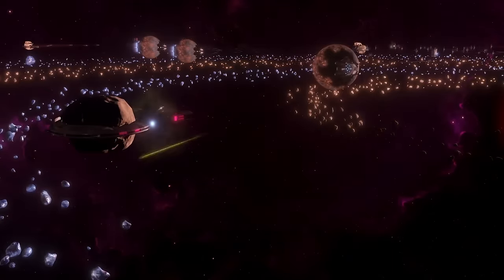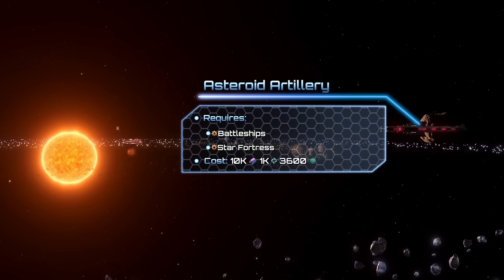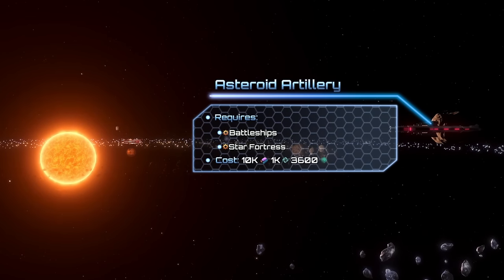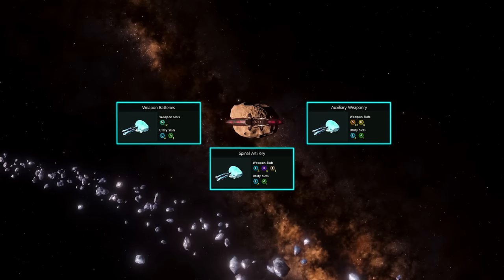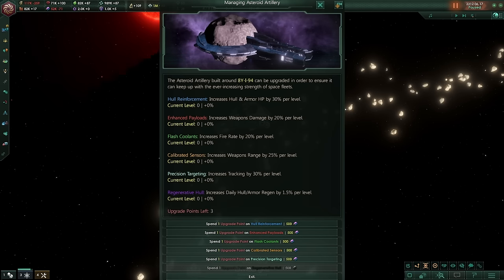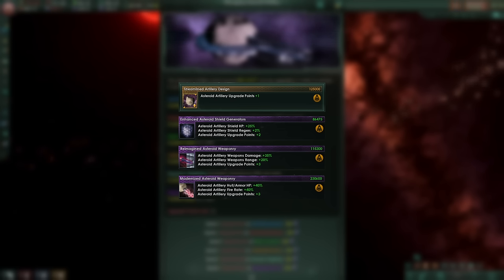Asteroids can also be used for defense. Asteroid Artilleries require battleships and Star Fortresses to be researched, and to build them you will need 10k alloys, 1000 unity, and 3600 days. They're fully customizable and they have three sections with different weapon slots. Asteroid Artilleries can also be upgraded — by default you get three points that can be spent on different aspects of the artillery. This amount can be later increased by researching specific techs and repeatables.